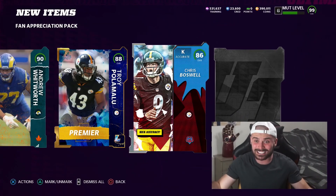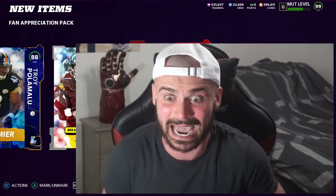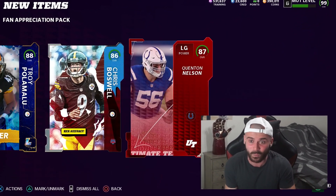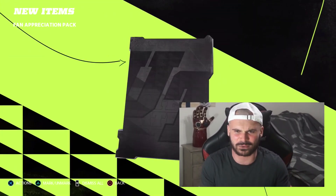86, Chris Boswell - we'll take it. We get an upgrade at kicker and then a core elite, we don't really care. Wait - 87, Quentin Nelson. What? These packs are juiced. This is what we needed. The golden tickets are going to be very thankful.